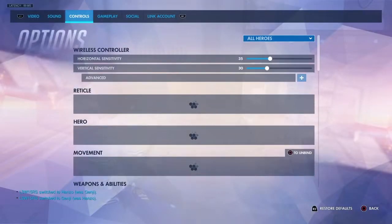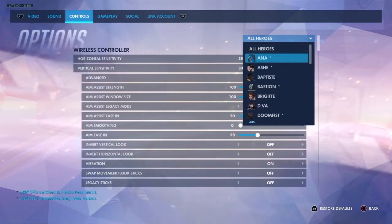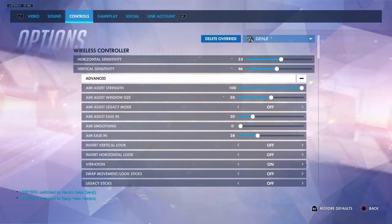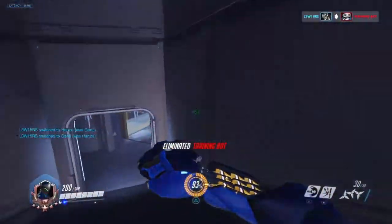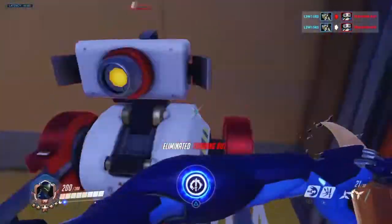So those are the main aim assist settings. Aim assist legacy mode — you don't really want that. That's basically just from before they made the big change to aim assist, and I don't know if it would be the best to use. Aim smoothing I've put down to zero for a faster feel again. Obviously just personal preference — you may not want to do that yourself, but I have gotten used to it.